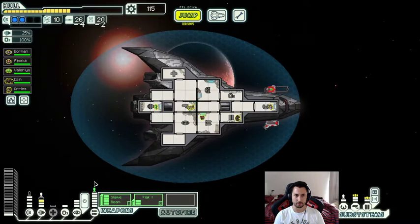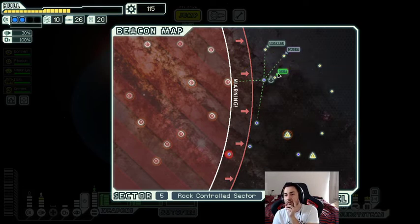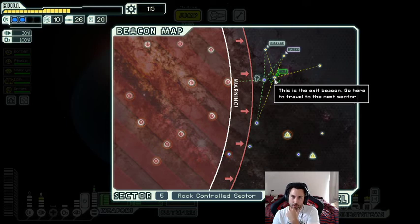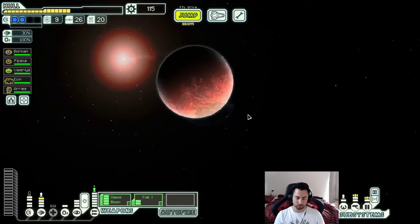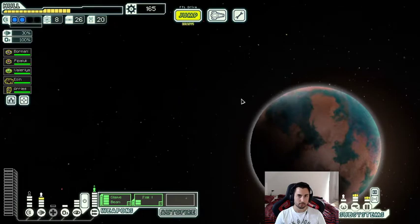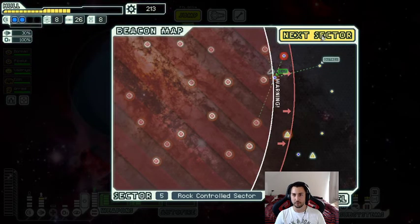A reactor upgrade — very good, I'll take that. Quest to exit. There should be one more jump. I think the quest might be either a reactor upgrade or a high scrap reward. Very good. We're in sector five heading into sector six. Even if I find hacking I should be fine on drone parts — I'll sell 12, keeping eight, which should be more than enough.